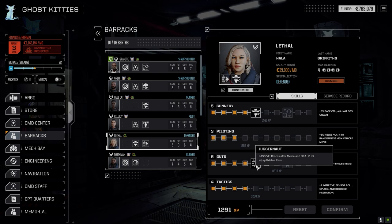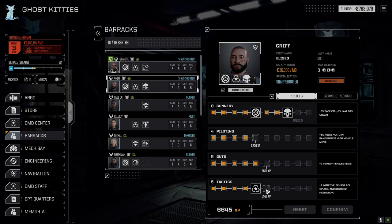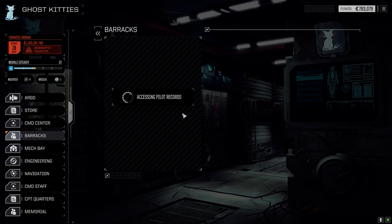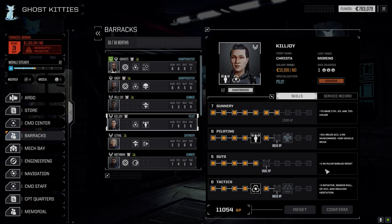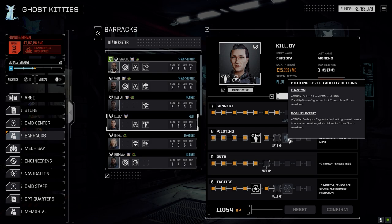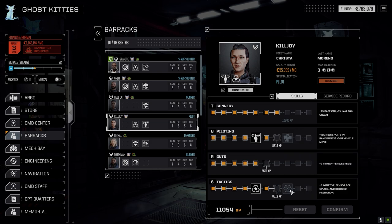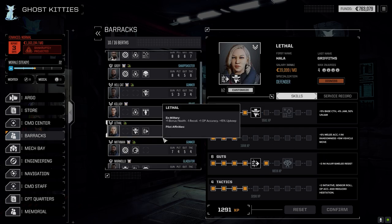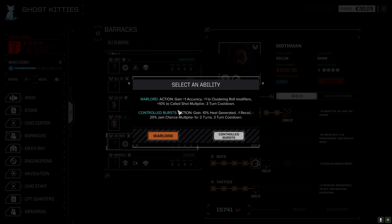Training confirmed. Once we get more coin we'll respec her to remove the Guts. Now let's have a quick look at the other pilots. Griff can get some more tactics - let's do that. Killjoy, I think I was thinking about Field Command. Let's go up that route - confirm tactics, let's go Field Command with her. Lethal we just did, Mothman should still be pretty much good.